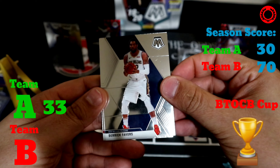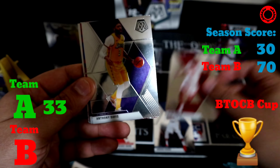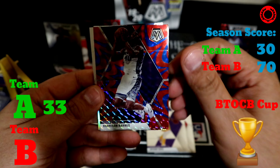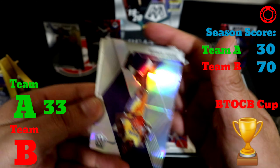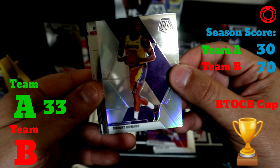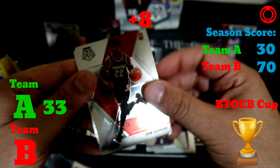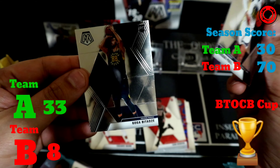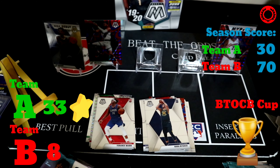Let's see how Team B does: Derek Favors, Clint Capela, an Anthony Davis, and Harrison Barnes in the blue reactive. Then a Dwight Howard in the silver Mosaic, a Cam Reddish for another eight points, Jordan Poole NBA Debut, and a Goga Bitadze. That round would have gone to Team A.